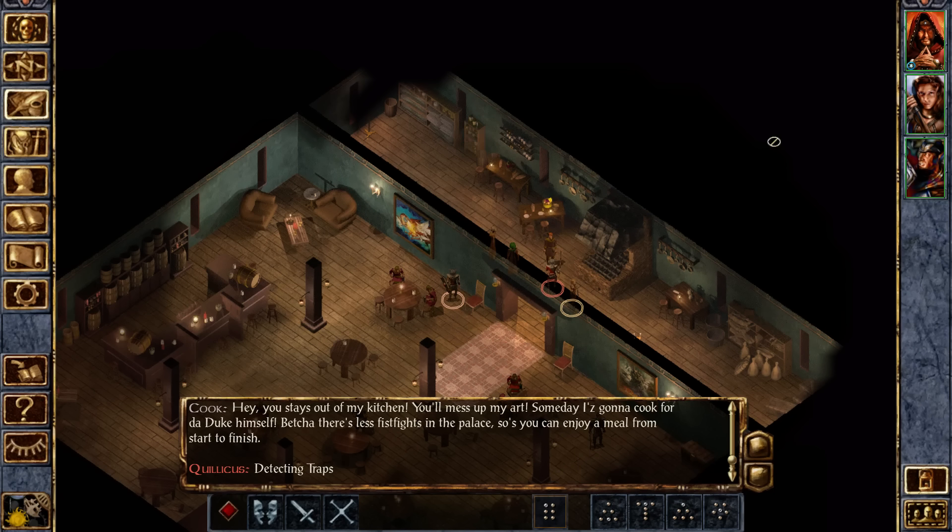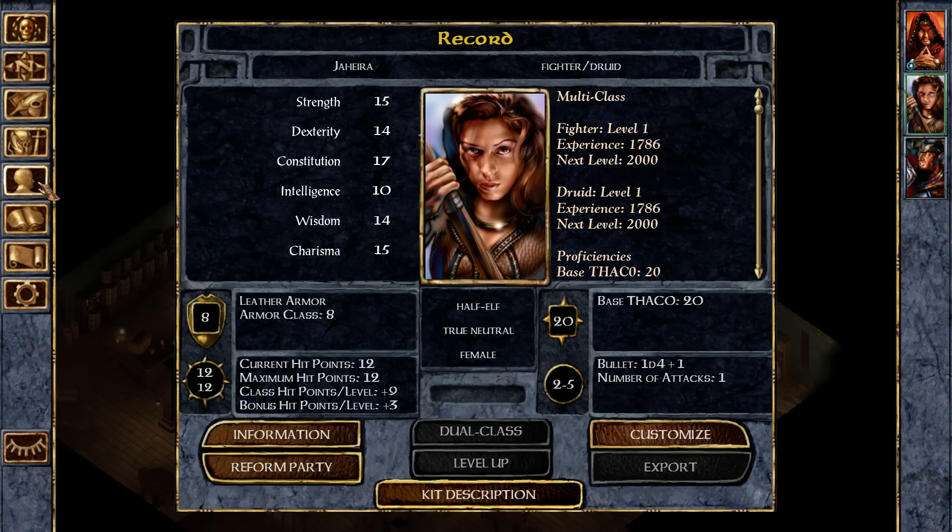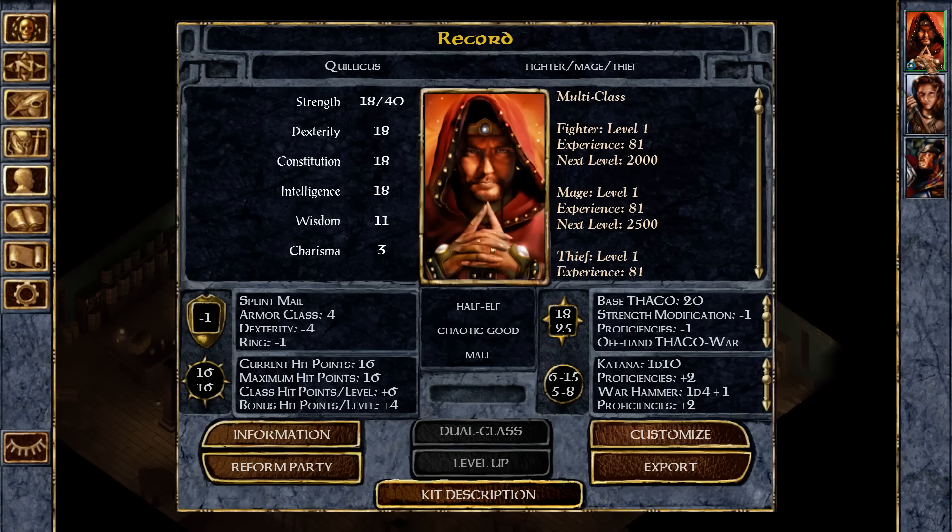To get the best prices for things, I should be talking to people with the person with the highest charisma, which is Jahira.